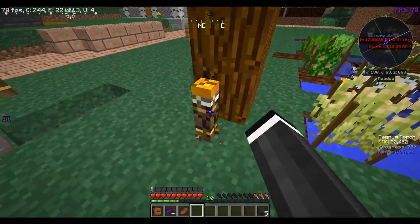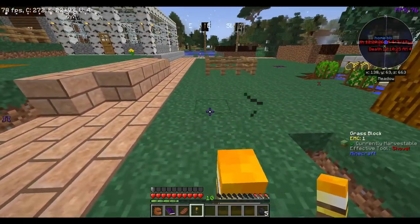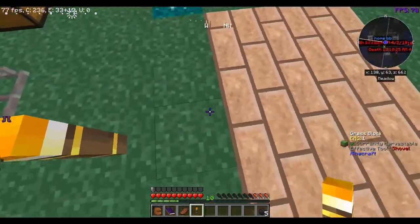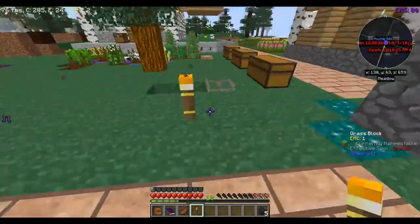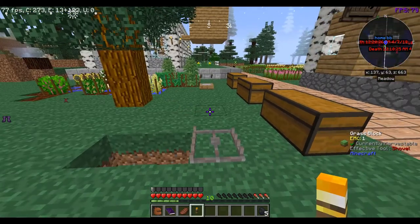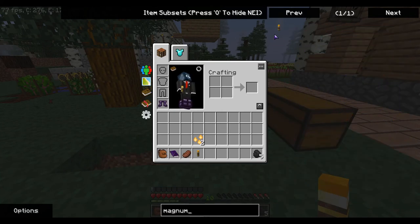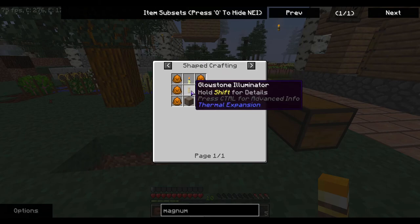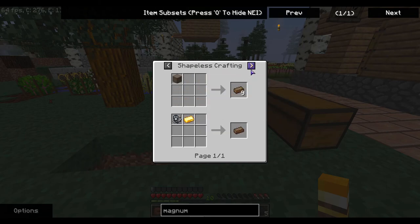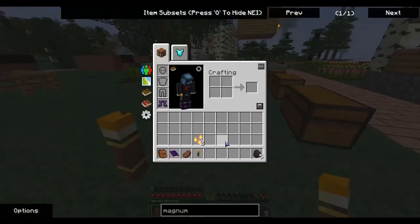These magnum torches pretty much stop anything from spawning — I think it's like 62 blocks in each direction and like 32 upwards. Yeah so these are really good. I think they take quite a lot to make too, but we're so far from crafting them ourselves, so it's good we got them from loot.